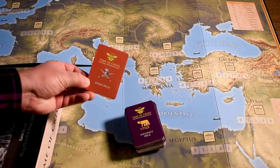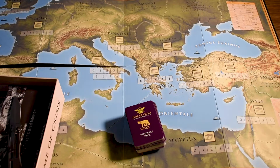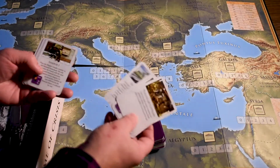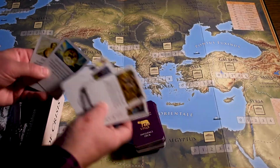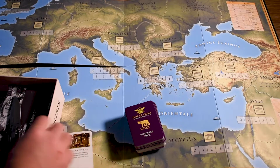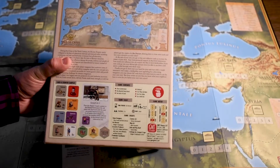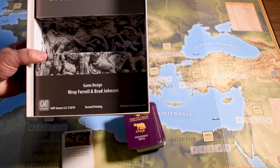And then here we have the event deck. In the event deck we have things like the Plague of Cyprian, Ardashir, Priest King of Emessa, Palmyre Allies, Shapur, Postmus. I'm not going to look at all of these, but I will flip through them real quick. Yeah, for a GMT game these are fine. Obviously a good amount of content here. But this is Time of Crisis, put out as part of the P500 series from GMT — a historical game about the Roman Empire. The designers of the game are Ray Farrell and Brad Johnson. Thanks for watching.